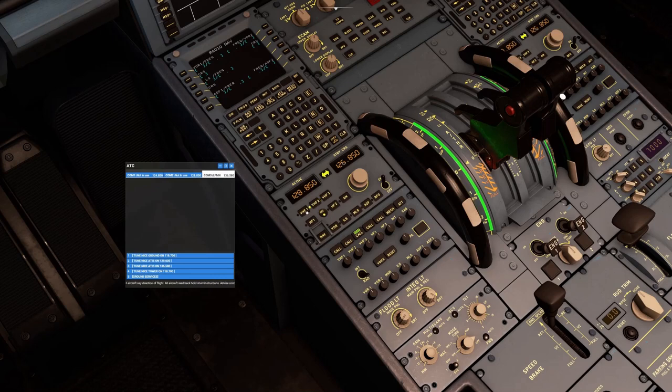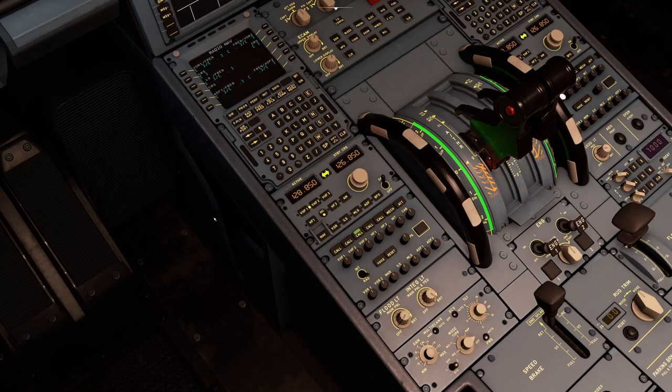The ATIS was playing but it's only partially working, so let's move on. Looking at the HF frequencies visible on the RMP — those digits are there but HF isn't really used in simulation, and arguably not much in the real world either. We'll skip over those.